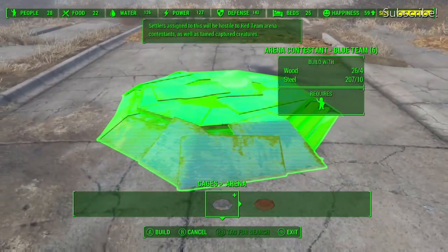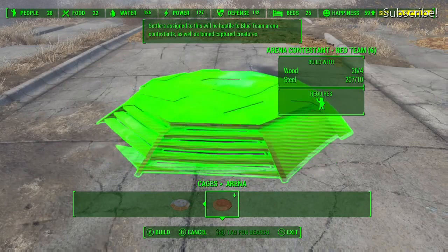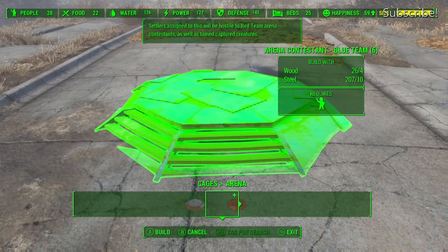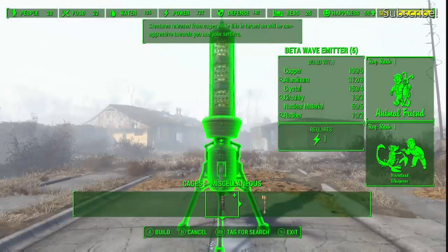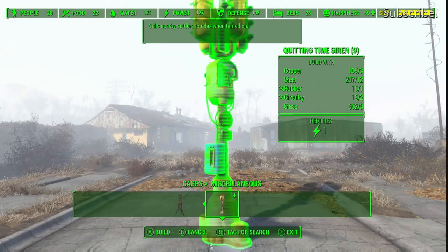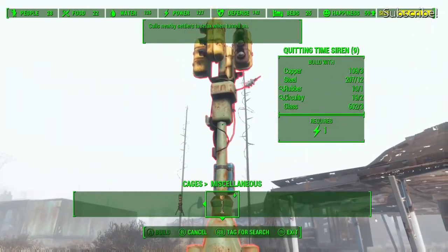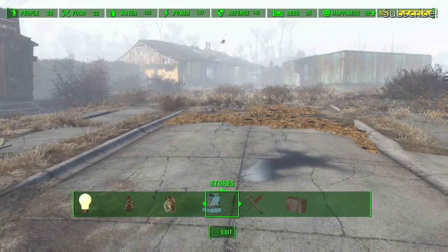Here we have the arena contest blue team marker — settlers assigned to this will become opposed to the red team. That's what you use to have your settlers fight each other. The beta wave emitter is what you use to make Deathclaws and similar creatures non-hostile to you. And this is the quitting time siren — when you have a battle, this is what stops the fight and ends it all.